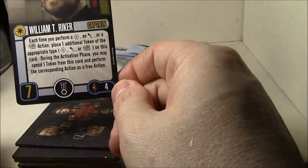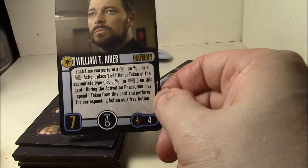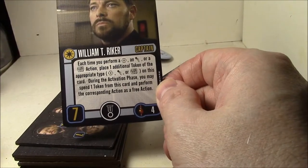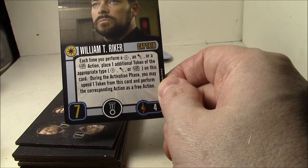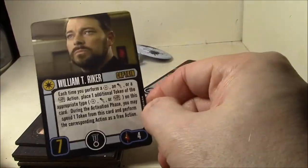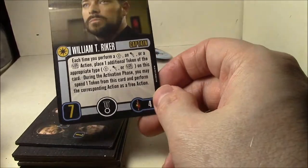Captain Ranker, skill seven — this guy's really good. The Elite Talent is four points. For each time you perform an action, place one additional token on this card. During the activation phase, you may spend one token to perform a free action. So you basically get two for one with this guy — a really cool action economy card.